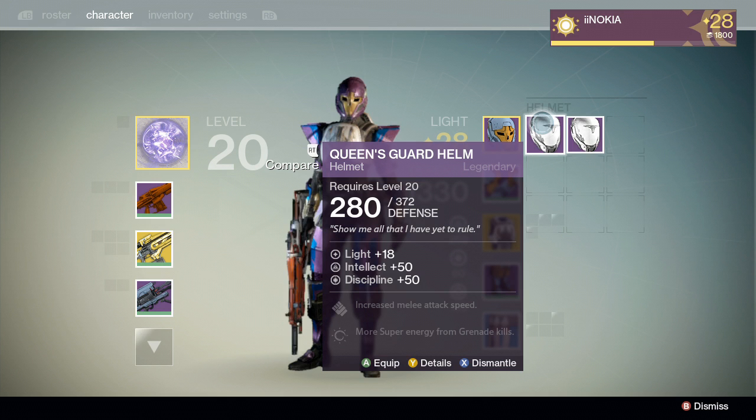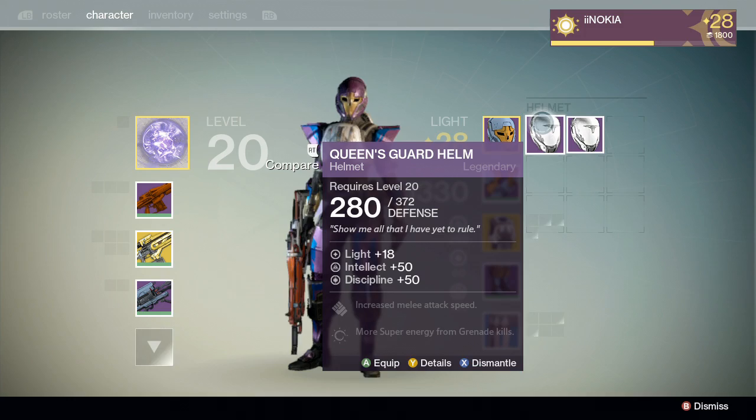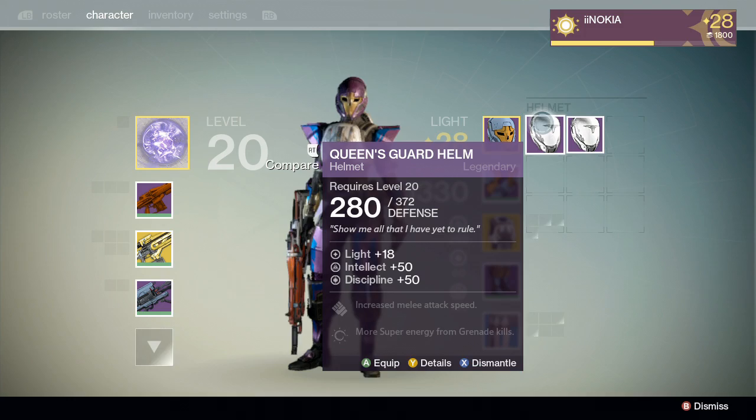This one right here has 18 light, and this one over here also has 18 light. They give really good defense — 406 on one and 372 on the other once fully upgraded. I am going to show you how to get these two pieces 100% of the time. It's not hard at all — you just have to understand what I'm saying.